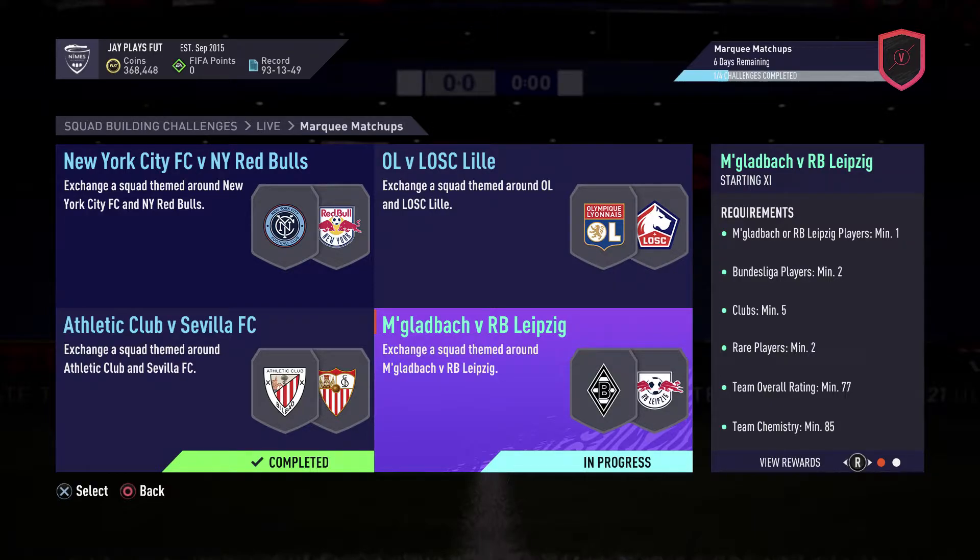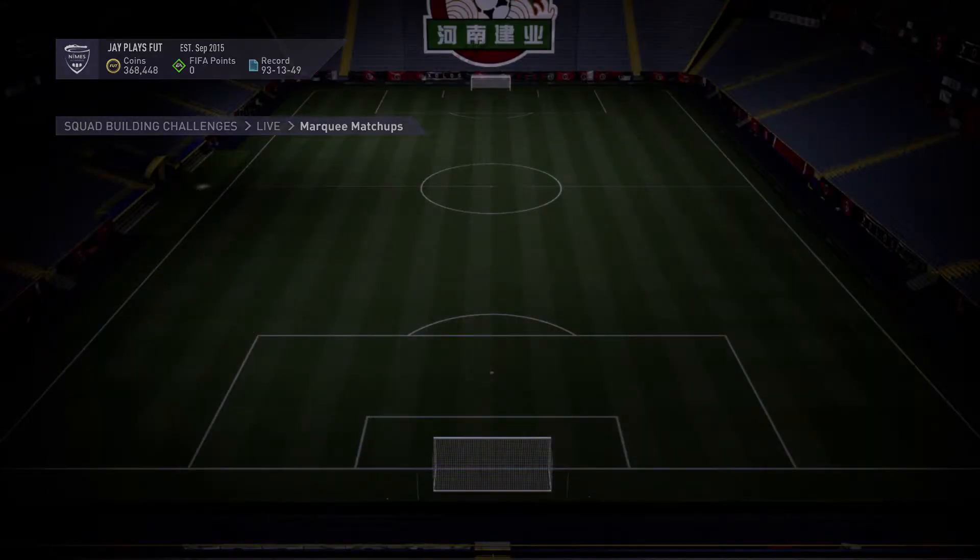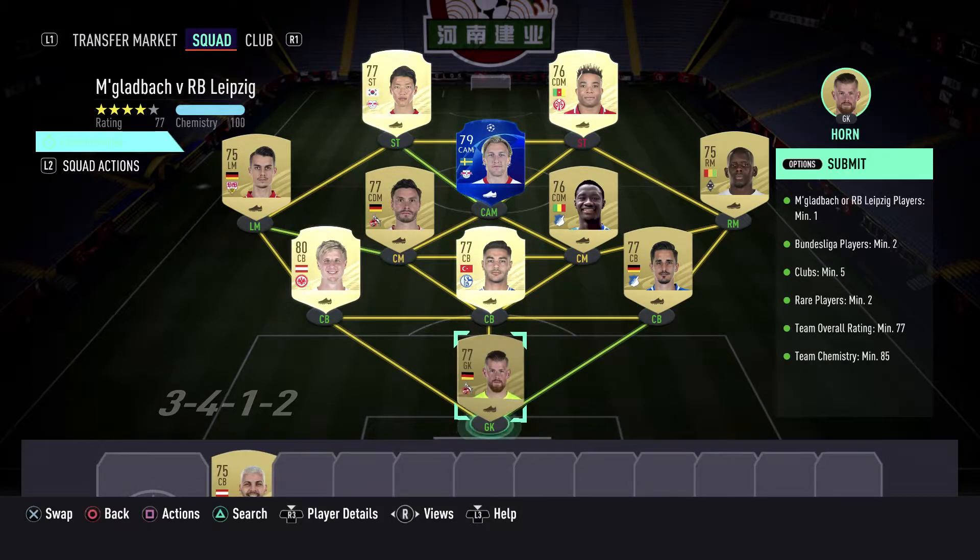For this solution we have the M'Gladbach versus RB Leipzig SBC, in which we need a player from M'Gladbach or Leipzig, minimum one Bundesliga, minimum two clubs, minimum five rare players, team overall rating of 75 with a chemistry of 85. We fortunately have a chemistry of 100 for you guys, so no loyalty is required.